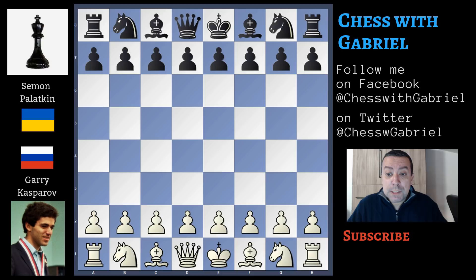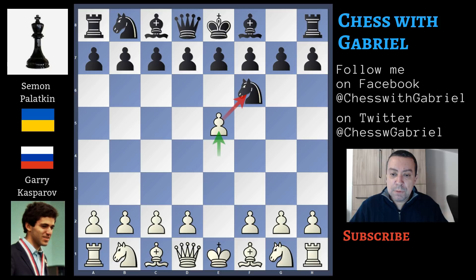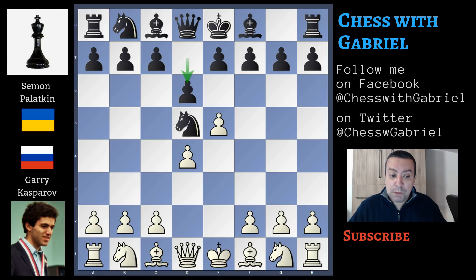Kasparov with the white pieces starts with e4 and Palatnik answers with knight to f6, the Alekhine Defense. e5 attacking the knight, and knight to d5, d4, d6, knight to f3, g6 — the fianchetto variation.